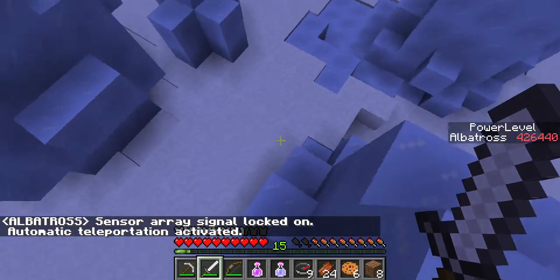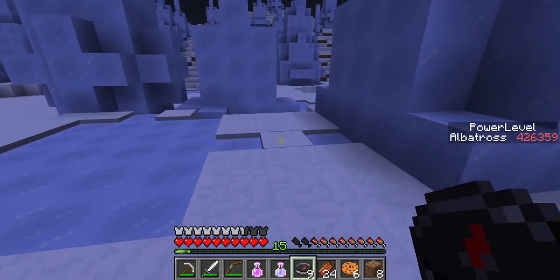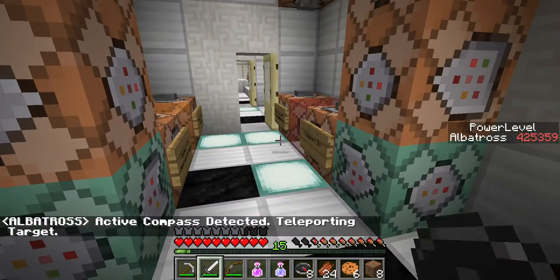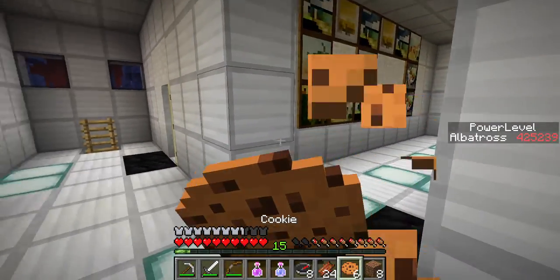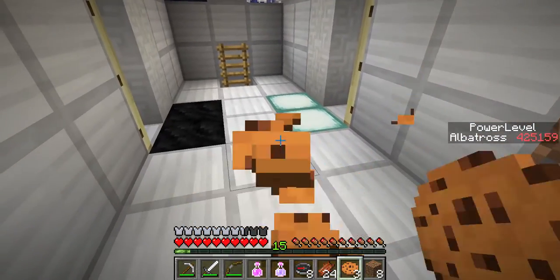I expect a bunch of people are going to call it after that — like, that's good enough for me. Here's a trick: cue button on the compass. You drop the compass, you teleport back into the ship. You're ready for your next mission. Back to the ship — I'm surrounded by bad guys, I didn't want to hang out there anyway.